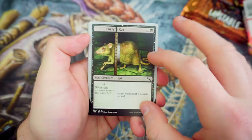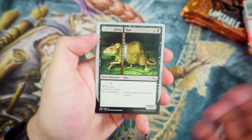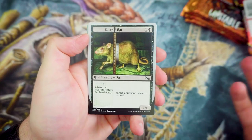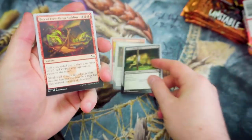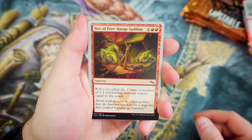First of the host creatures we've got now is Dirty Rat. I do like these because obviously you can get the Augment on one side of the card to make it even more powerful, which is pretty cool. This is just starting off for 1 and a Black — it's a 1-1 and target opponent discards a card, which is still pretty decent. When you've got the Augment on there, it makes it even better.